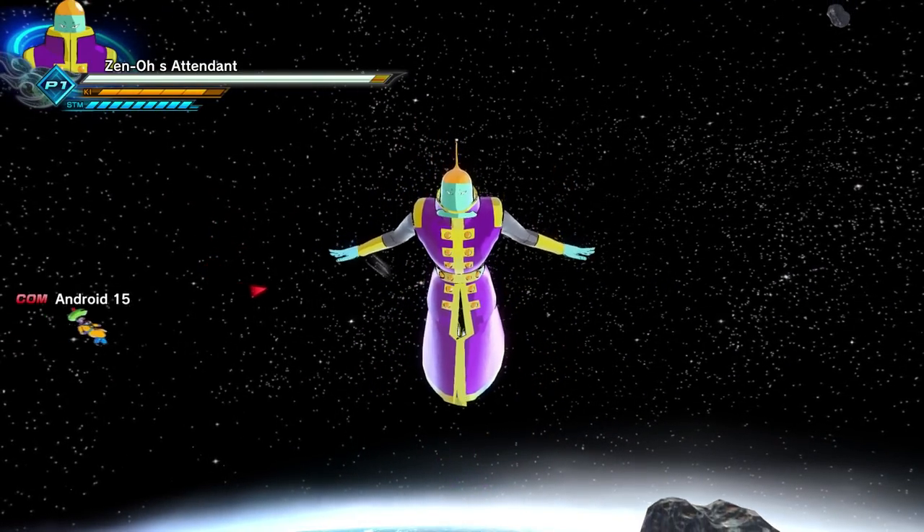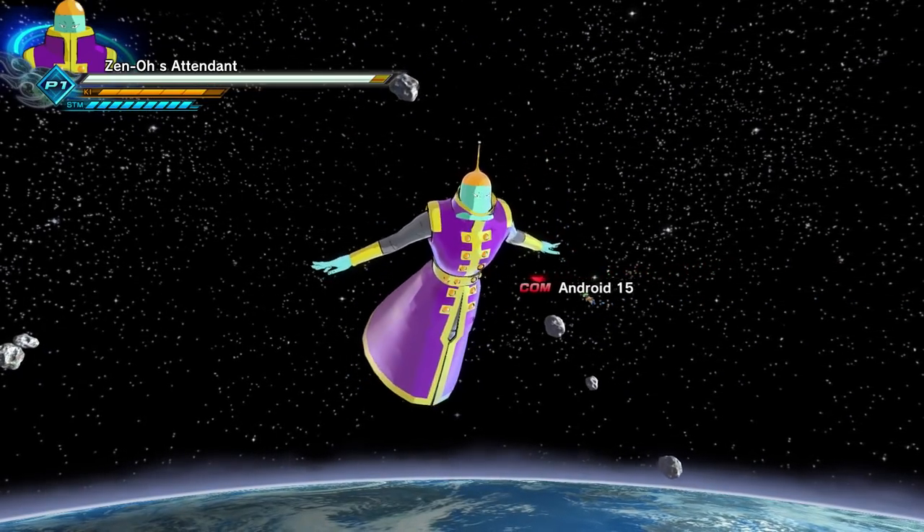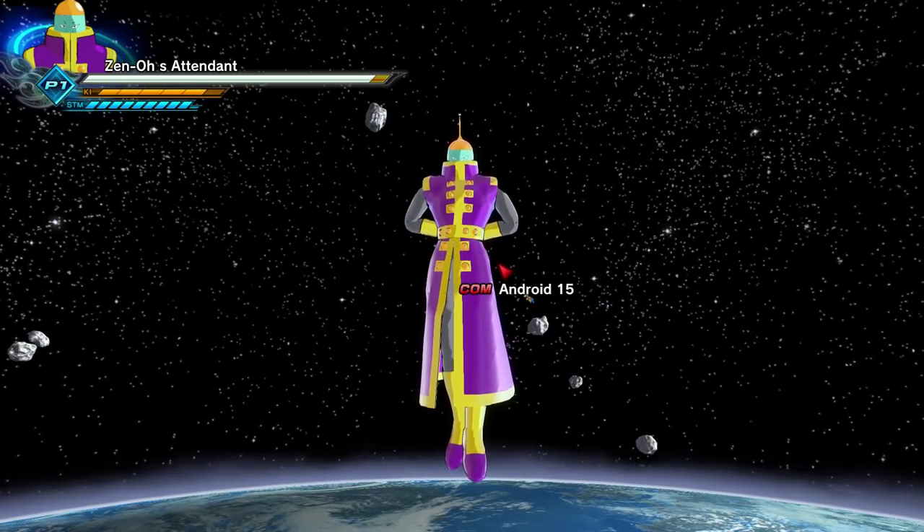Zeno's Attendant — awesome mod. This is so well done. They're both really well done. Although when he is flying you can see his head popping through a little bit — but hey, that's fine.